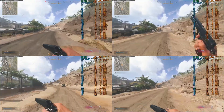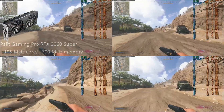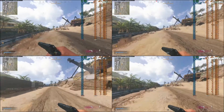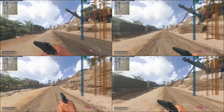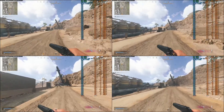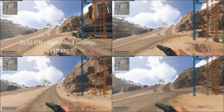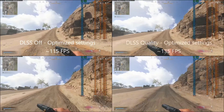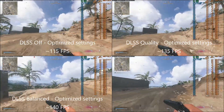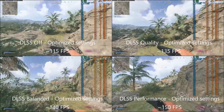Next in line is the Palit Gaming Pro RTX 2060 Super. We're getting to the point now where performance is high enough that low settings aren't really necessary or justifiable anymore, so from here on out I'm going to stick with the optimized settings. I've got +105 MHz on the core and +700 MHz on the memory. Top left is DLSS off at around 115 fps average; top right is DLSS Quality at around 135 fps; bottom left is DLSS Balanced at around 140 fps; and bottom right is DLSS Performance at around 150 fps average.